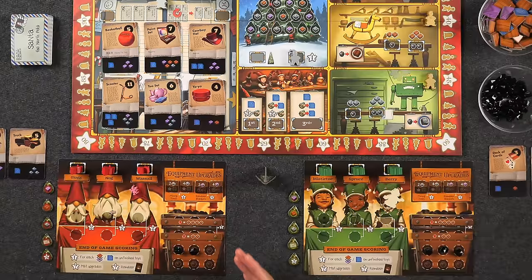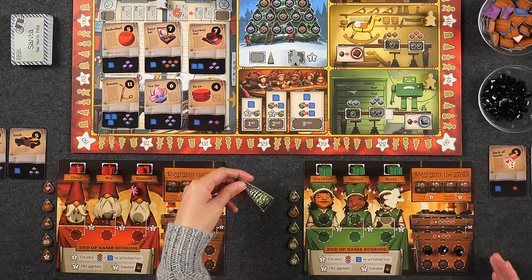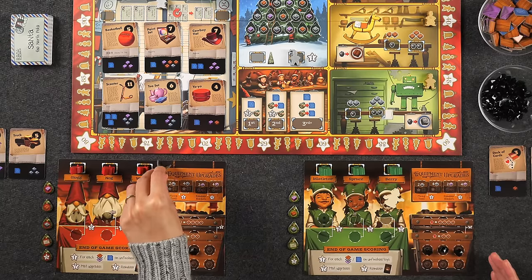That's the full teach — we're going to get cleaned up and then start the playthrough. We are all reset and ready to go. The first player is determined by whoever gave a gift last — that's going to be Naveen, who gave Monique a birthday gift. So Naveen is going first, which means he starts with two coal whereas Monique gets to start with three coal. And this is the first player marker.